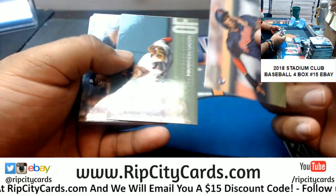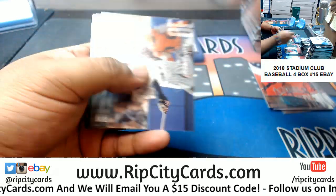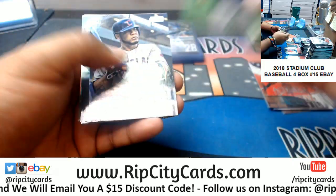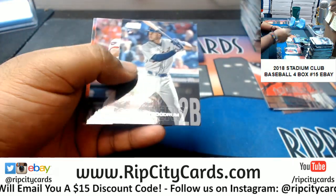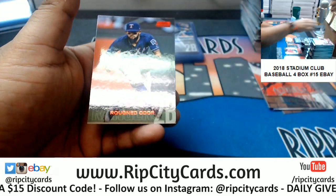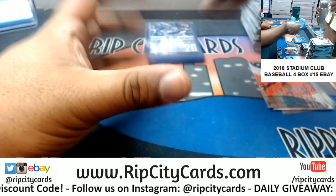Allen Indians rookie, Harrison Bader Cardinals rookie, Gohara Braves rookie, Goodroom of the Tigers rookie, and a red O'Dore for the Rangers. And that's going to do it for the break.